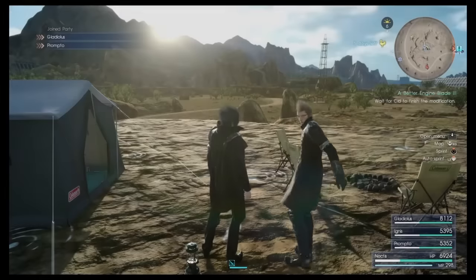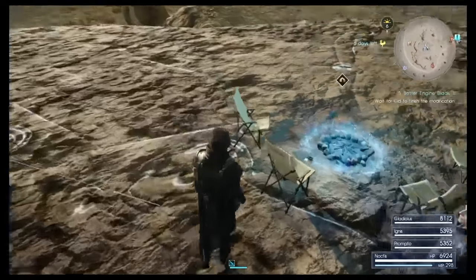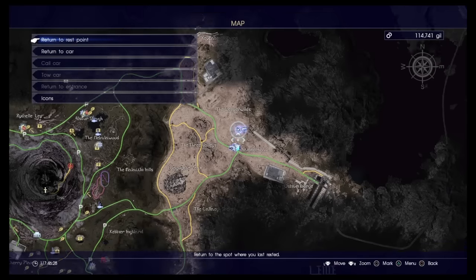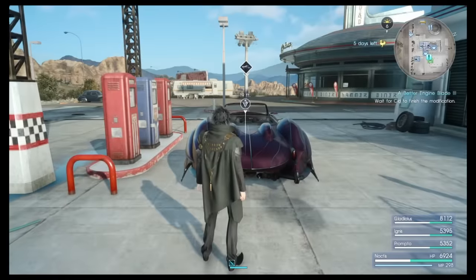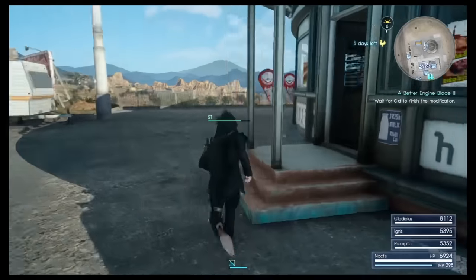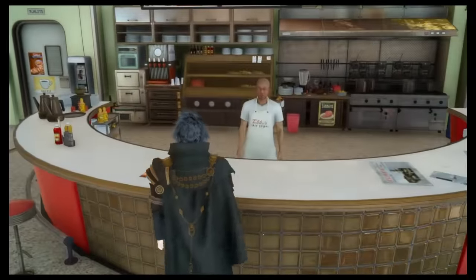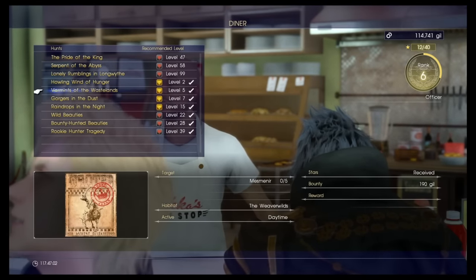After you spend one night at the campsite and your camp is built, you want to do the following: return to Hammerhead, visit the diner, and go to the tipster. Yes, that's right — the tipster. You want to choose a bounty which comes out at night.